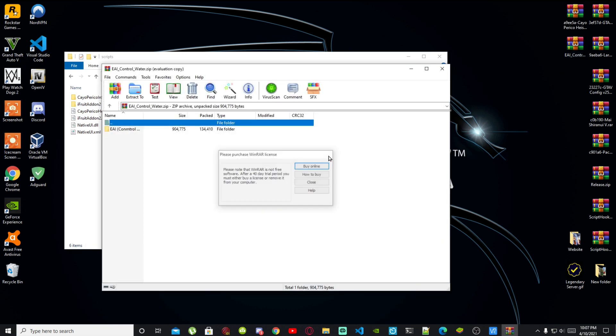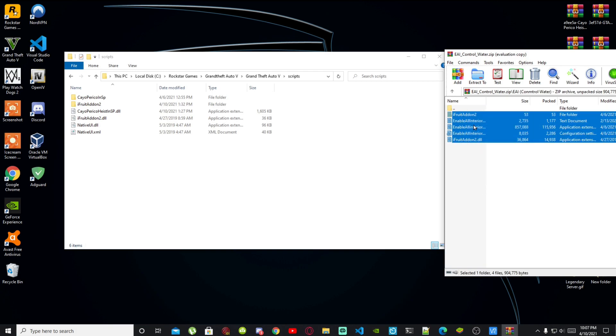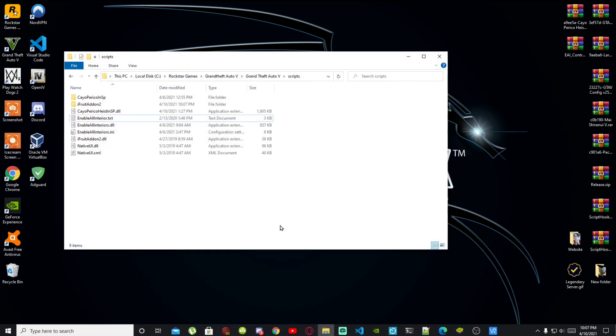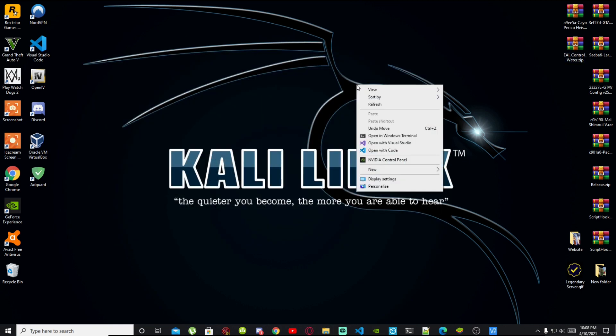Now open up your Enable All Interiors extract folder. Open the EAI folder inside the extract folder, select all files and folders, and drag them into your Scripts folder. Really important: do not press Replace — only press Skip. Then exit out of your extract folder, right click to refresh your game folder, exit out, and right click to refresh your desktop.